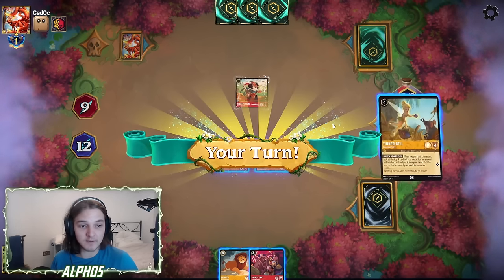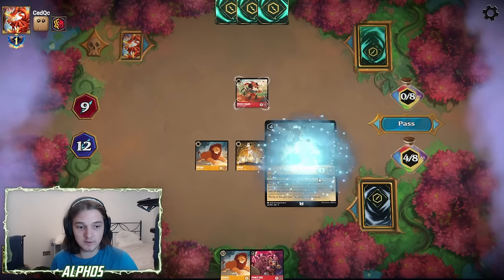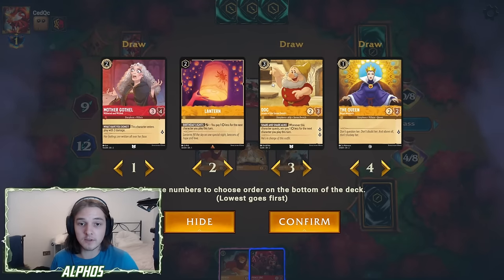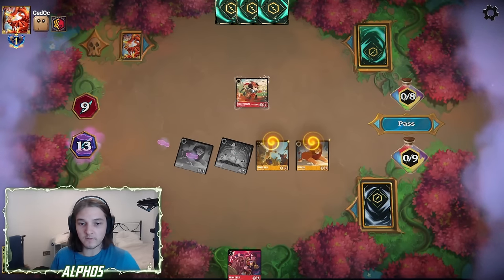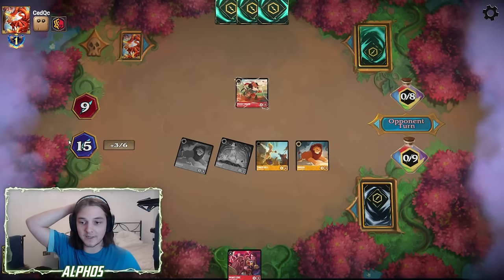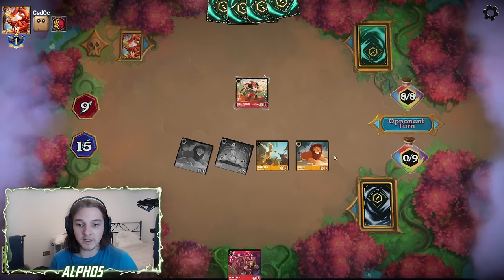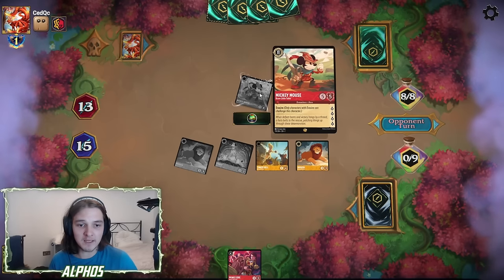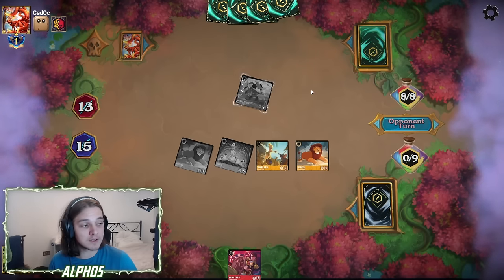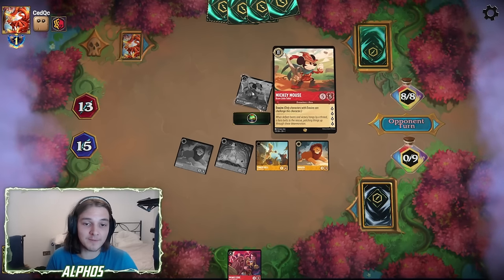Mickey Mouse Brave Little Tailor — that is a scary card. I think in this case we just go 4 plus 4. Let's grab the Queen and ink that. Now we can hopefully still outrace this 4-lore character, because we've got 6 lore on the board. Even if they Be Prepared here, our Mufasas will trigger. Mickey Mouse Brave Little Tailor isn't the worst card in this meta, but Maleficent Dragon is sort of just better — Brave Little Tailor only really works when you're ahead in tempo and closing out a game.